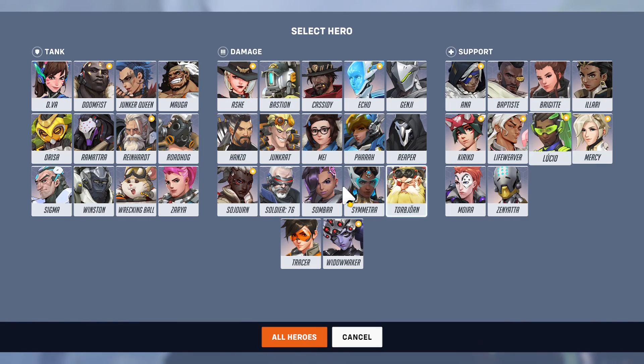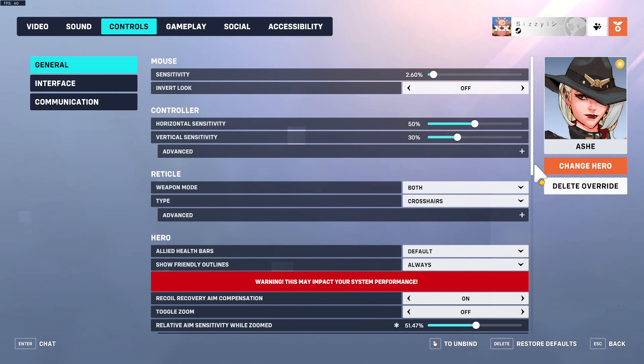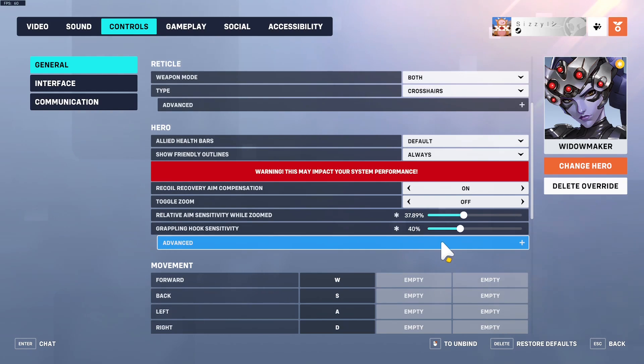There are also some per-hero settings I've changed. I'll go over the essential ones first. For Ashe, scroll down and set your relative aim sensitivity to 51.47 — you can do this by clicking the field, pressing Ctrl+A, then typing it in. What this does is make the sensitivity exactly the same when you're zoomed in as when you're not scoped, which makes it a lot easier to aim with her.